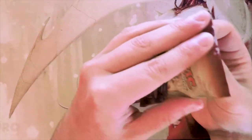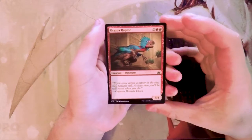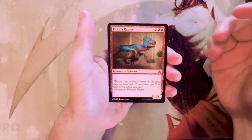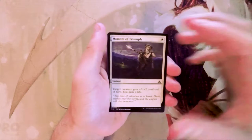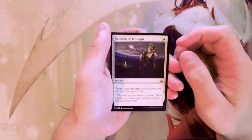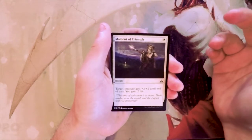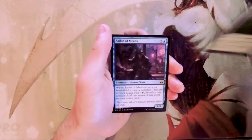Feel free to disagree with me in the comments below. Our first common is Rascal Raptor, a 3/4 for two and two red — not very exciting, very filler, but actually playable in this set. Moment of Triumph is one white for an instant: target creature gets +2/+2 until end of turn and you gain two life. It's actually a great combat trick with good life gain synergies in this set, and giving +2/+2 for just one white mana is pretty good, though I still probably wouldn't want to first pick it.